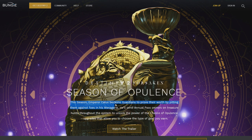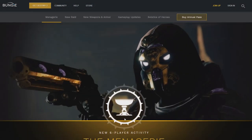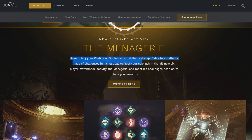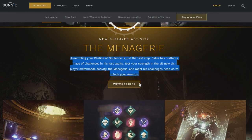This season, Emperor Callus beckons Guardians to prove their worth by pitting them against foes in the Menagerie. He'll send Annual Pass owners on treasure hunts throughout the system to unlock the power of the Chalice of Opulence — upgrades that allow you to choose the type of gear you earn. That's cool, I like that. Assembling your Chalice of Opulence is just the first step. Callus has crafted a maze of challenges in his lost vaults. Test your strength in an all-new six-player matchmade activity, the Menagerie, and meet his challenges head-on to unlock your rewards.